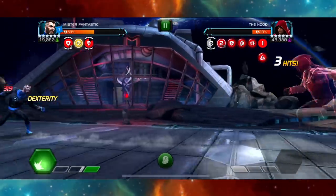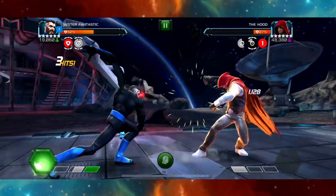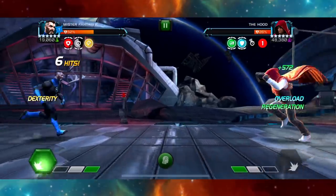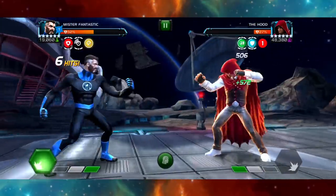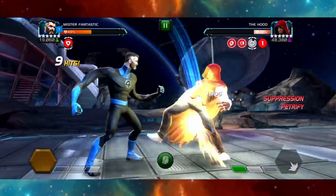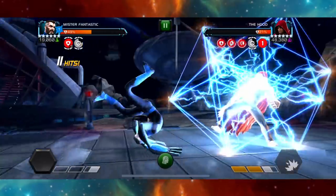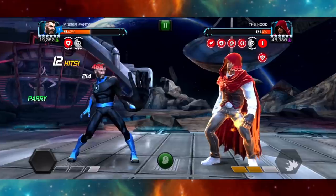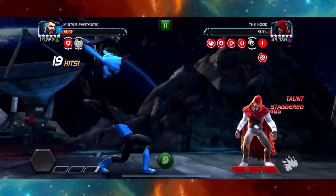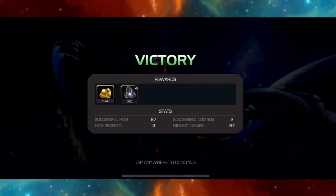Mr. Fantastic was my go-to champion here as I recently ranked him up. His pre-fight abilities and suppression work well. There is some sort of reflection of damage — 100% of the damage dealt with the defender while they are stunned is dealt back to the attacker. I want to try more champions against this. Maybe even Colossus could be a good option because of the reflection armor. Most champions will really do — class advantage will give you some extra damage.